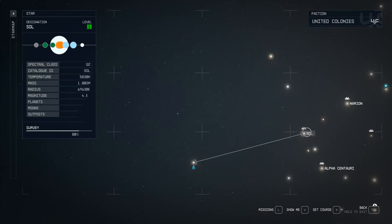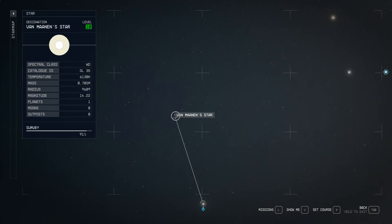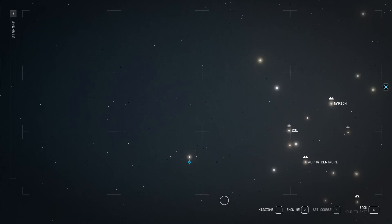Simply look directly left of Sol, or to the up-left of Tau Ceti, and there will be this tiny dot called Van Manen's Star that doesn't look like the normal star systems.